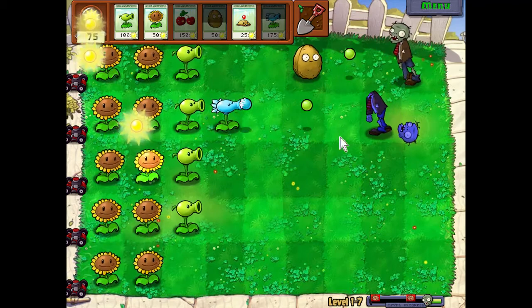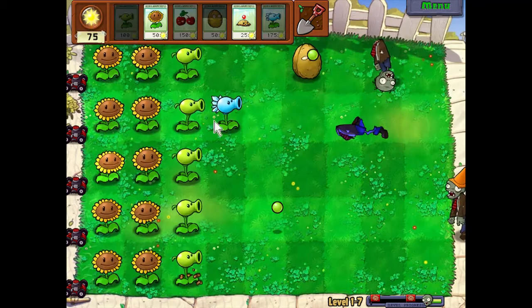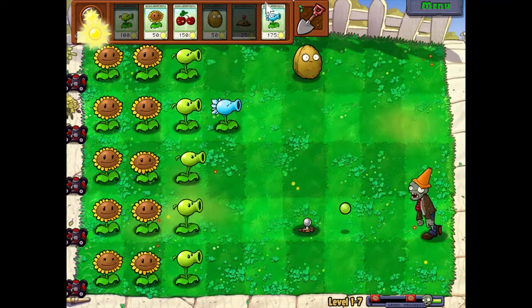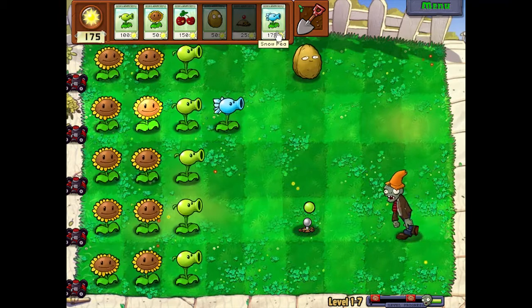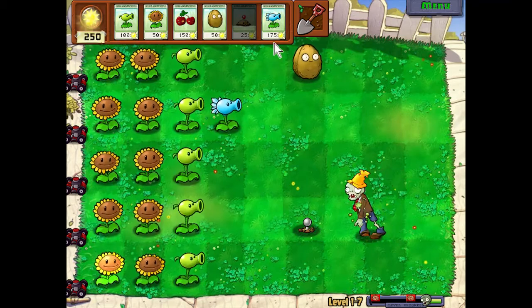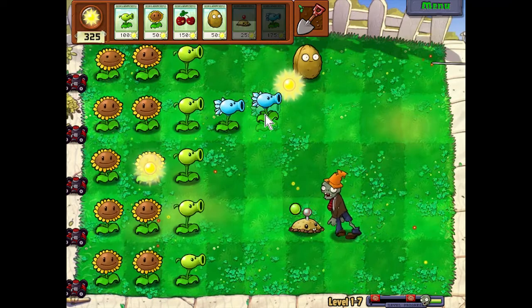Snow pea in action — boom. Whenever they hit an enemy, the enemy turns blue and moves a lot slower. This really helps. Remember those pole vaulting zombies? Let's get a little extra offense there. I could have planted a snow pea and that would have done him in easy, because it's another source of damage added and he's being slowed. Sometimes in a pinch you can use the potato mines — I think that'll arm in time. I hope it will.